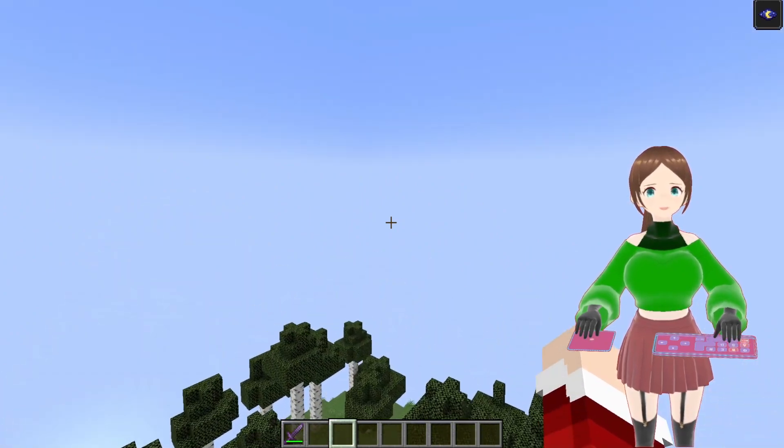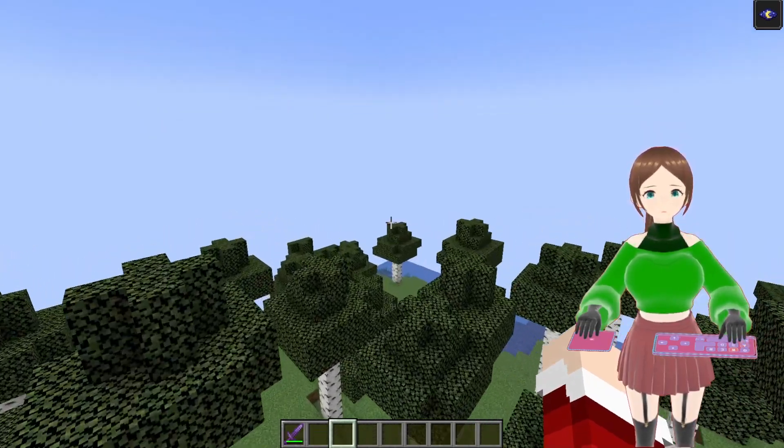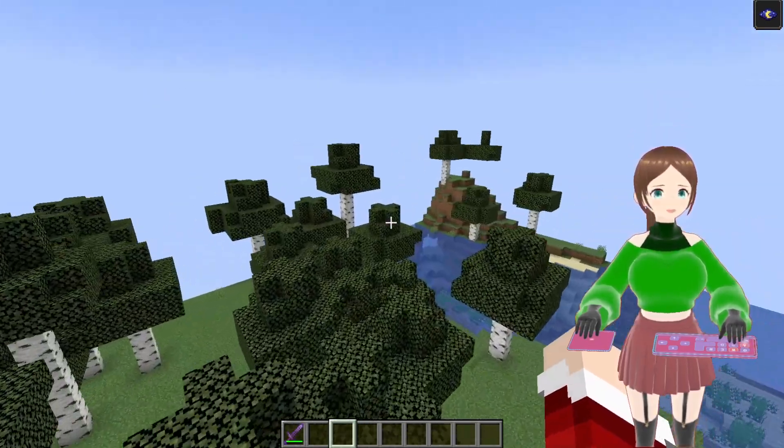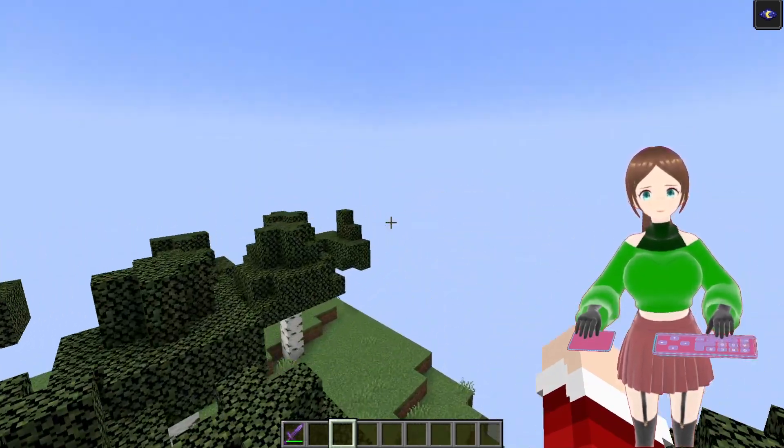They should just add an item in creative mode called the biome locator. So you can right-click it, find a biome, then right-click it again and it will be like a compass that leads you to the nearest biome.